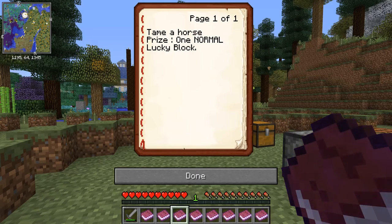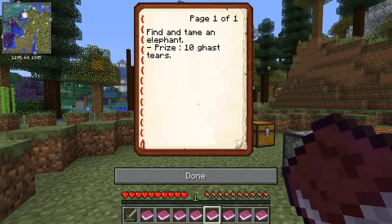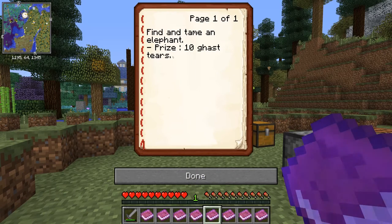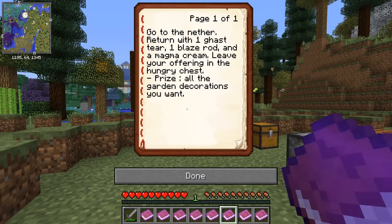Prize: one normal lucky block if you tame a horse — shouldn't be too hard. Begin your life as an engineer: craft an engineer's hammer and a coke oven. We'll be doing that anyway because I plan to go into the immersive engineering mod when I'm on here. Find and tame an elephant — you get ten ghast tears. I think there's another one for taming an elephant. Go to the nether, return with one ghast tear, one blaze rod, and one magma cream.